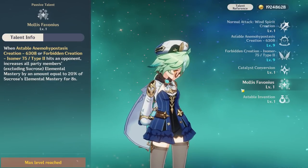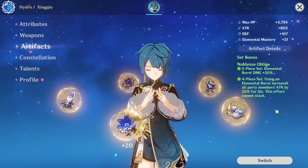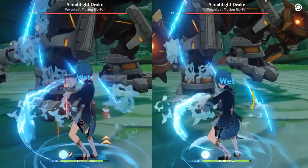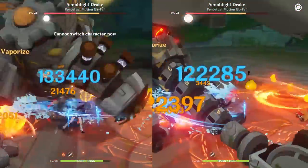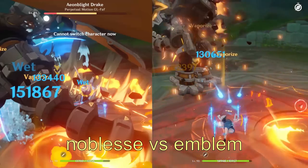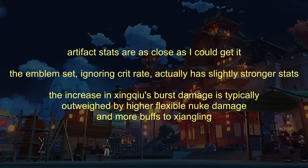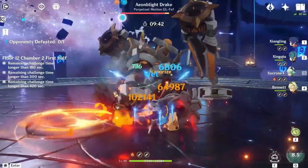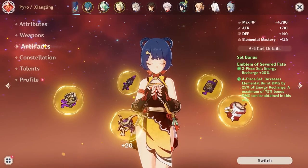Running Noblesse on Xingqiu also allows Bennett to use Instructor instead of Noblesse, giving the team more reaction damage for both Xingqiu and Xiangling. It also boosts Sucrose's EM share slightly for even more reaction damage. Most people assume Xingqiu's best artifact set is Emblem for increased burst damage, but if you play around his nuke, Noblesse on Xingqiu and Instructor on Bennett is actually more damage overall — the nuke damage is way higher, the burst damage isn't that much weaker, and you get more buffs to Xiangling too.